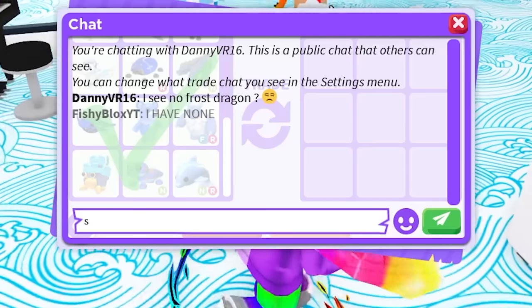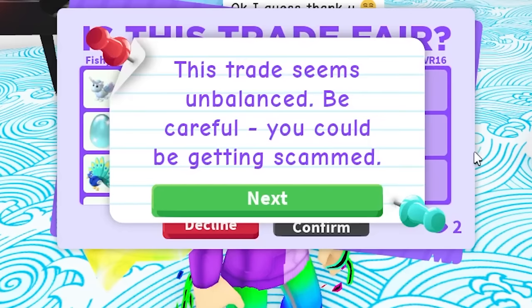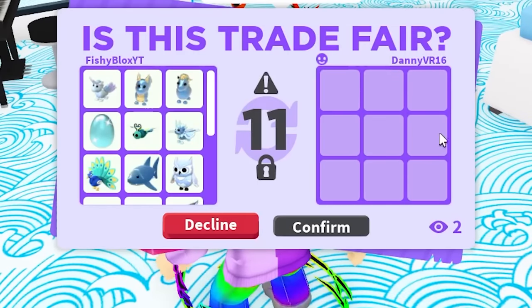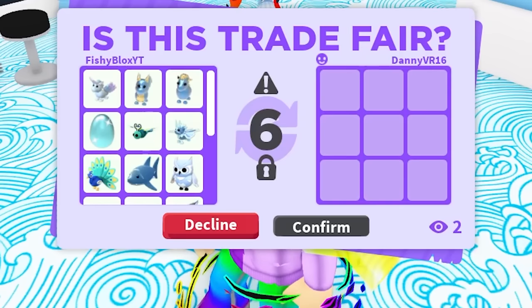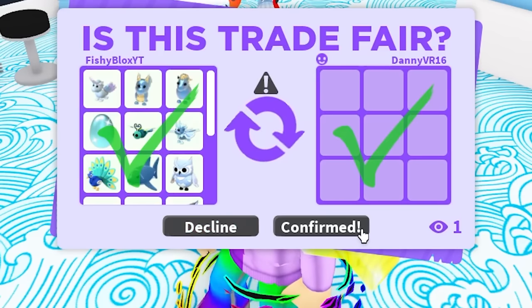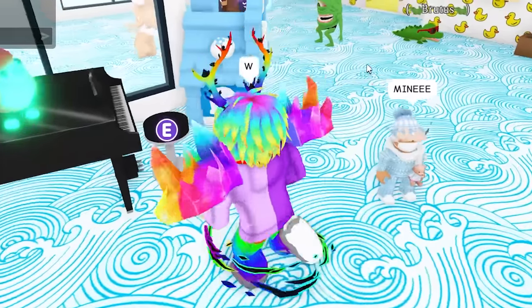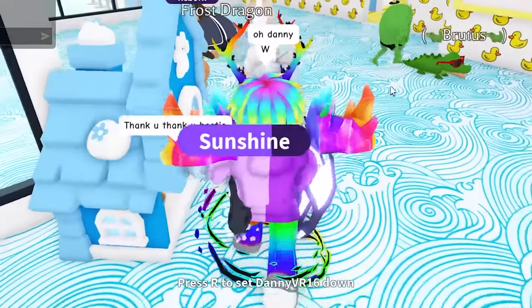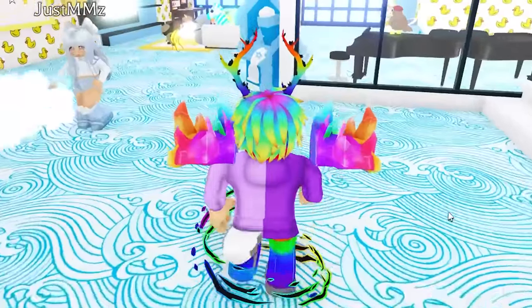Danny said there's no frost dragon! I ran out of frost dragons. Maybe next time. He wanted a frost dragon but I've already given one away and I need to keep the other for trading toward mega pets. He said 'mine' — you know what, we're dropping Danny in the water. Alright, let's go look for someone new.